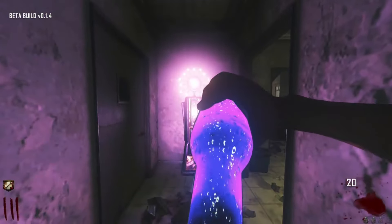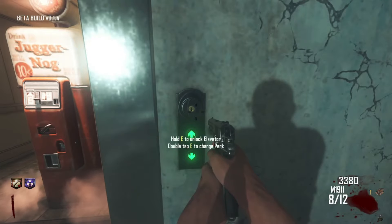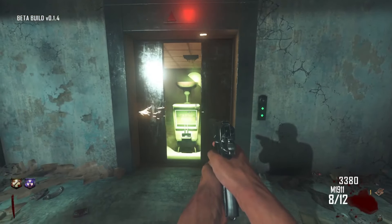In this video, I will show you how to get PhD Flopper and the Golden Key on the Black Ops 3 Custom Zombies map, Die Rise. The Golden Key will allow you to lock elevators in certain floors and change the perk machines inside of them.